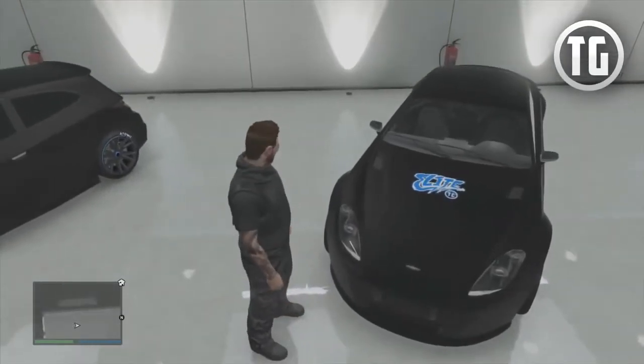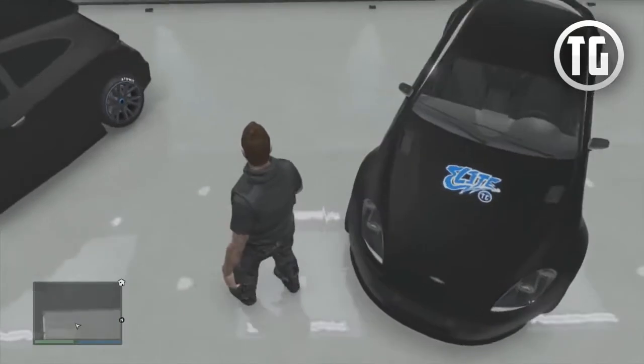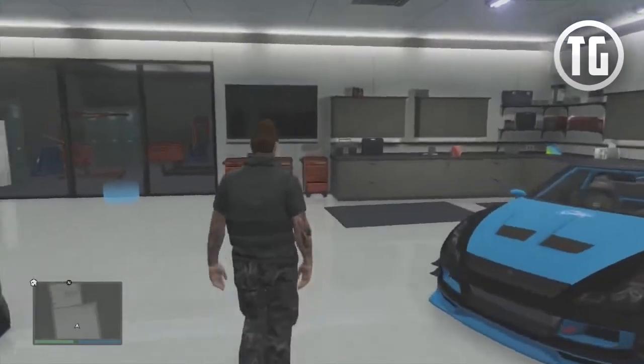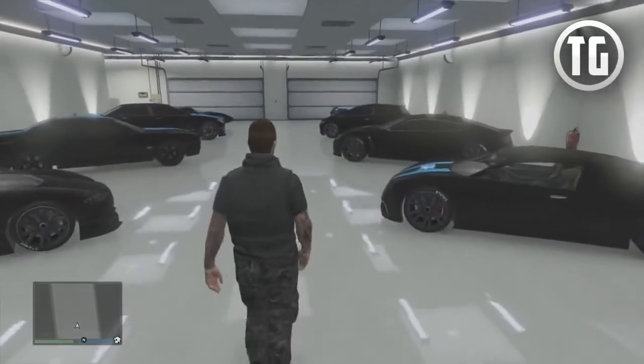This custom crew emblem logo took several hours to create, and was made to replicate the actual TG Elite logo — I think he did a pretty amazing job as you can see the comparison here. The crew emblem for the TG Soon To Be Elite is the same, but with the words 'Soon To Be' on the top to signify the difference.